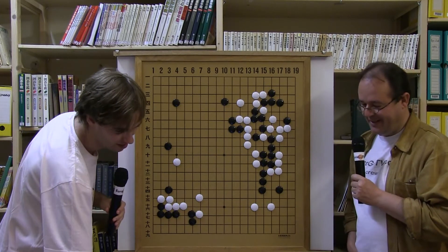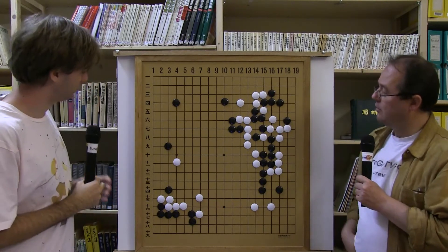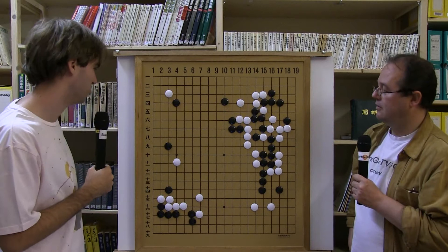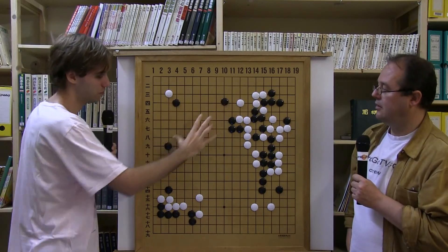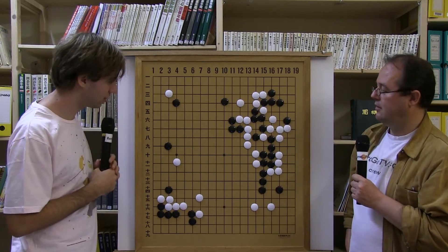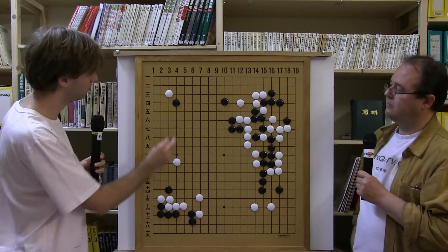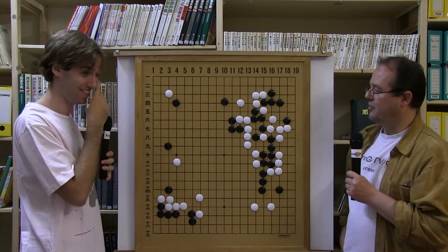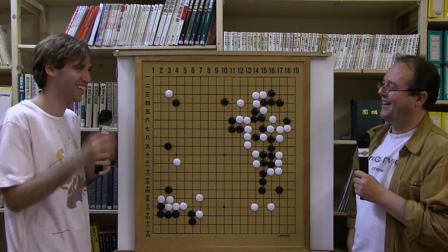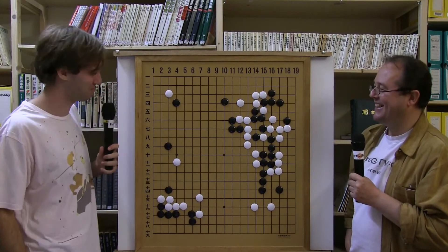The next move white played is very interesting - any ideas? I would go to 3-3. That's interesting because you have a 4-4 point with two extensions far away from it, so 3-3 is a powerful move. On the other hand, if you do something like this too early you strengthen your opponent. The good thing about 3-3 is that black has to make a choice - whatever you choose there are some disadvantages. So you feel better about your choice. That's playing mind tricks - and that's also part of the game.